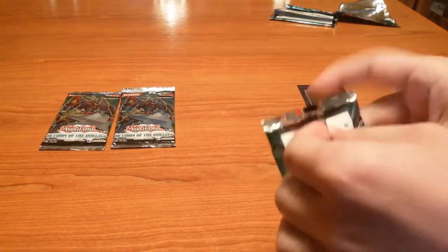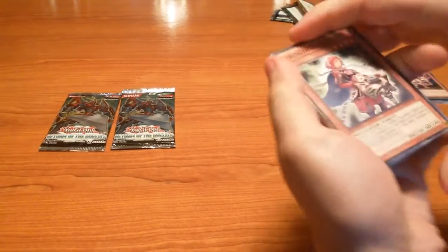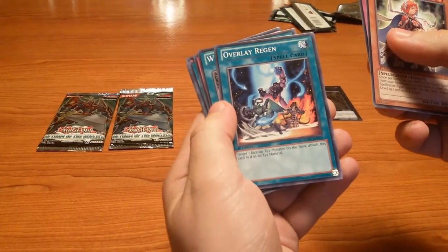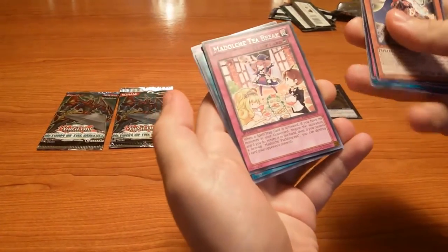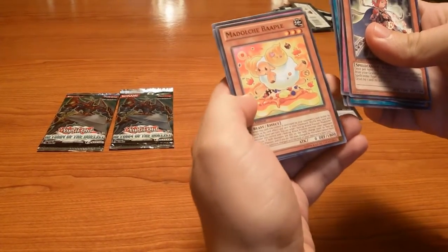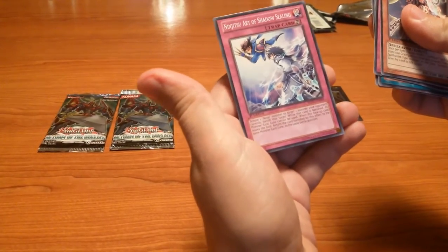Okay, next pack. Strength of Prophecy, Madolche Lesson, Overlay Region — where are two. Madolche Tea Break — rare. Madolche Chateau — oh, a lot of Madolche. Madolche Bapple, I think. Stonehenge Methods, and Ninjutsu Art of Shadow Sealing — okay, nice.